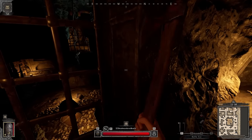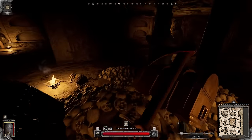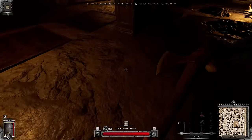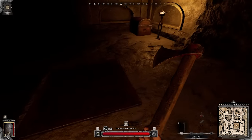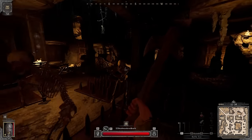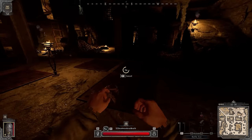When you come across a chest you can loot it if you'd like. I recommend opening the gate and checking whether there's a ladder. Since there's a ladder here, nothing's stopping you from heading down. We have a bunch of mobs — we'll wait for them to come to us and deal with them carefully.